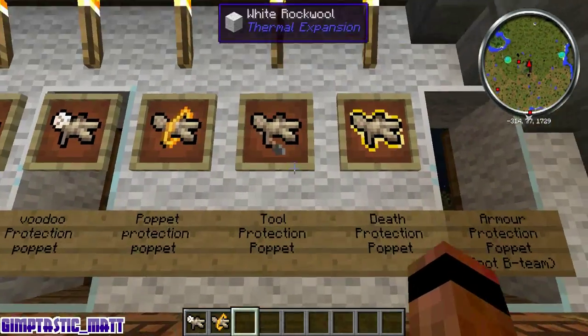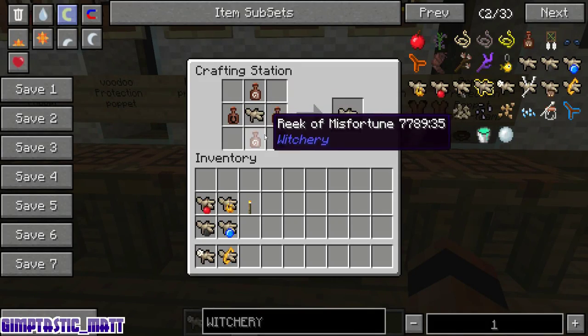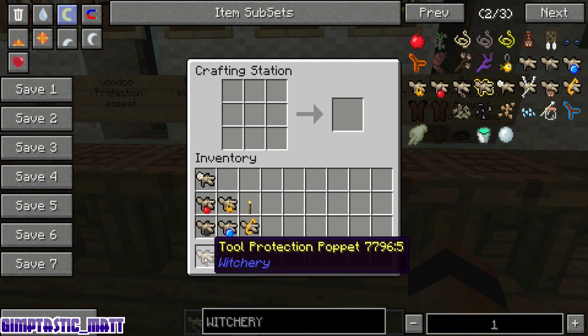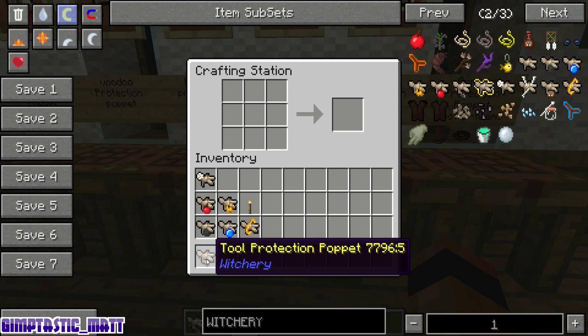The next one is the tool protection poppet. It's a basic poppet, two wreak of misfortune and two drop of luck. When held in your hotbar, whenever your tools are about to break — say you've got a really nice diamond pick and you forgot you were getting low on durability — the poppet would break instead, giving you a chance to save your weapon. I believe it does actually repair the tool in the process too, but I'm not certain.